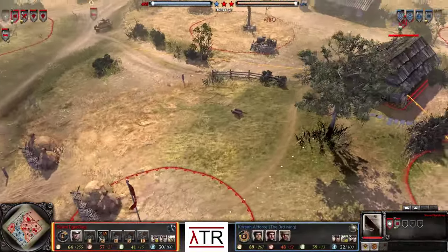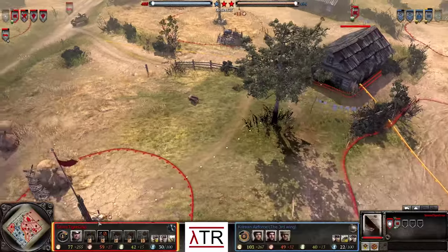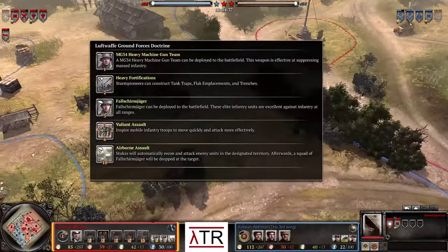An MG-34 has been set up inside the house for Jiap as he selects his doctrine — the Luftwaffe Ground Forces doctrine.